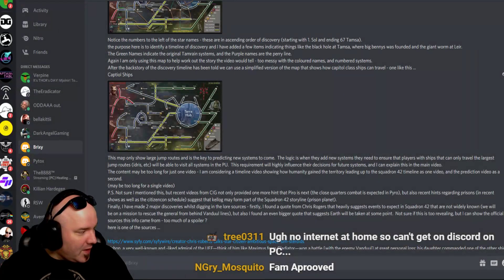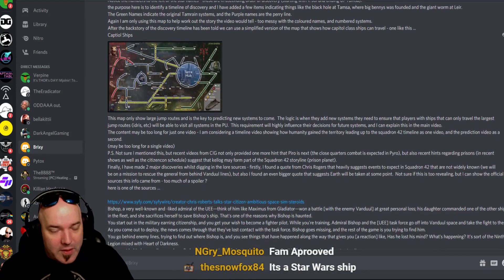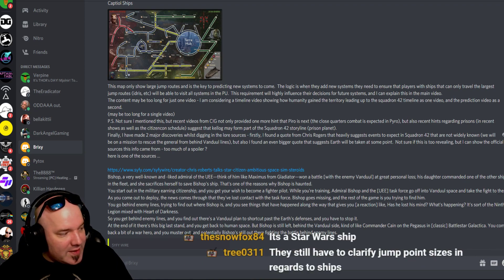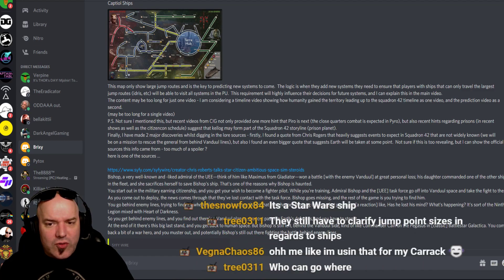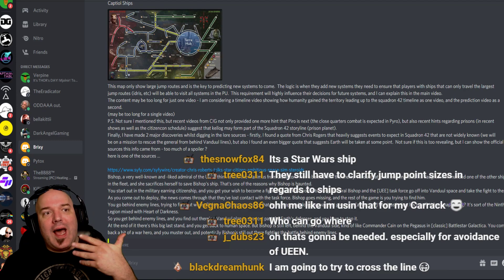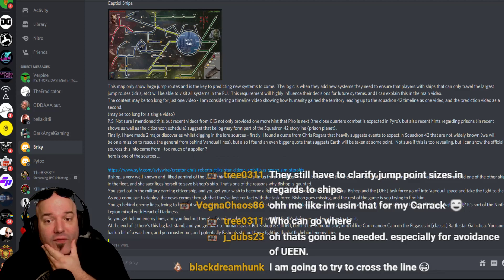This map only shows large jump routes and is the key to protecting new systems to come. Here's his theory: when they add new systems, they need to ensure that players with ships that can only travel the largest jump routes will be able to visit all systems in the PU. This requirement will highly influence their decisions for future systems — this could be a guide map, a guidepost into what systems are coming out next.